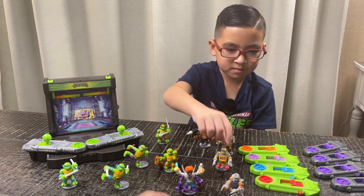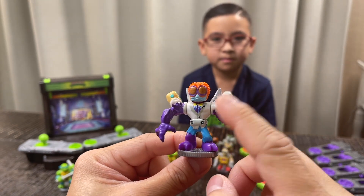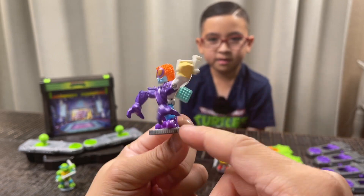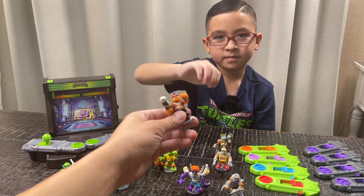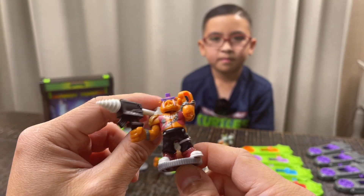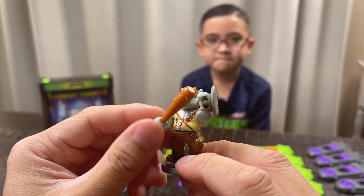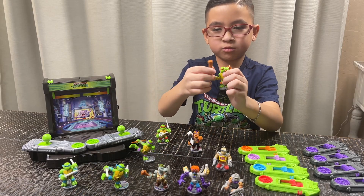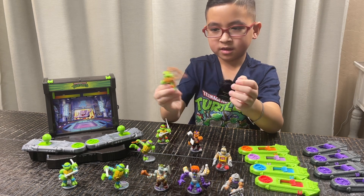Here is the Shredder — he looks pretty cool with a plastic cape. We've got Baxter Stockman, he swings his arms — both sides swing, pretty good for uppercutting. Bebop has his drill weapon. Rocksteady has a club, a sewer cover, and a shield. I like Michelangelo — his nunchucks are really cool.